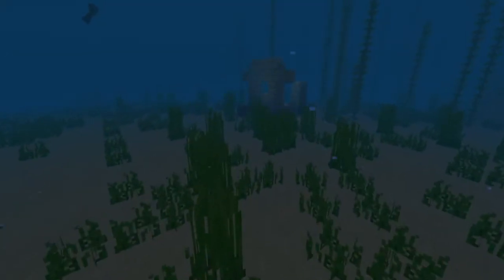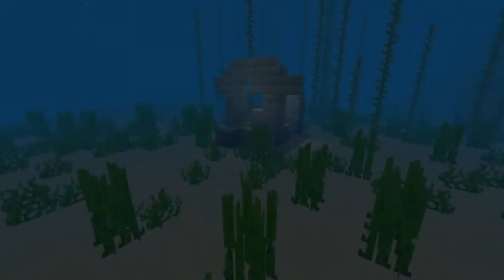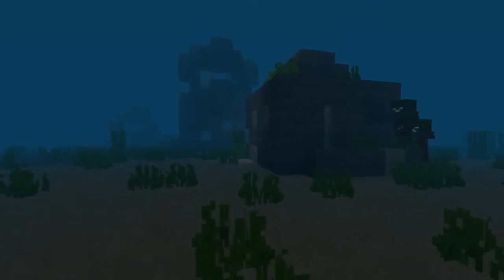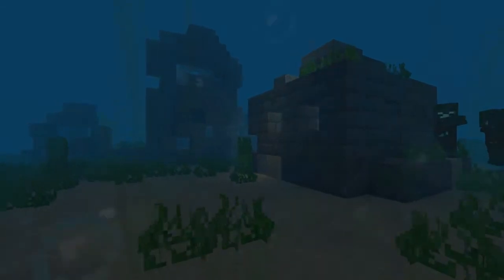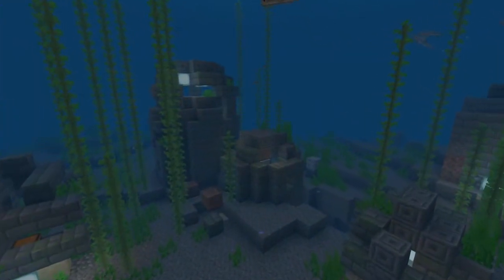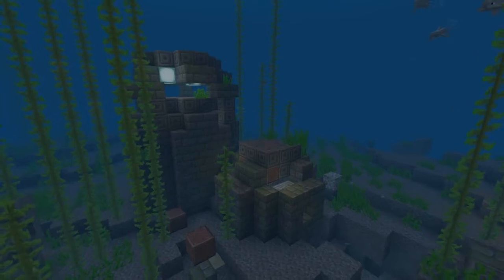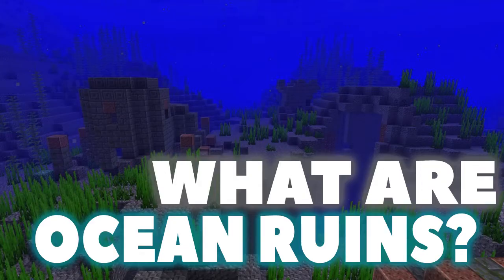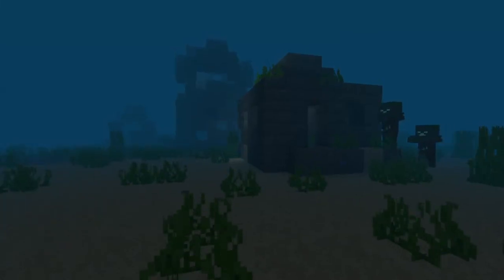Are you underwater in the Minecraft ocean when you come across these structures? These are ocean ruins, and even if they seem like simple structures, they hide some pretty interesting secrets. Ocean ruins can only generally be found in large deep oceans, and the large ones will mostly be guarded by drowned zombies.